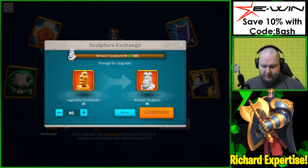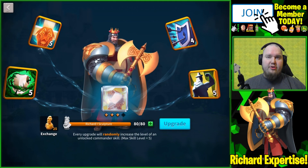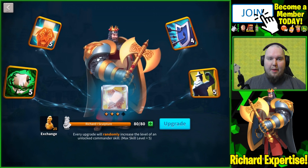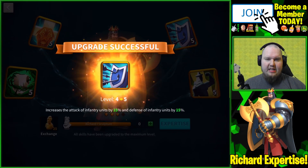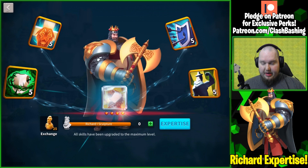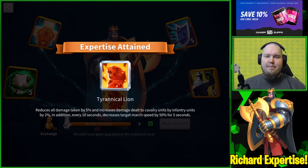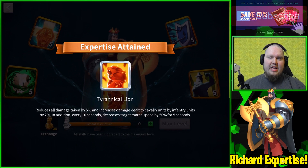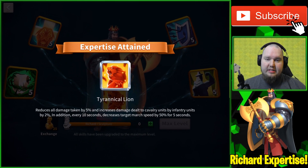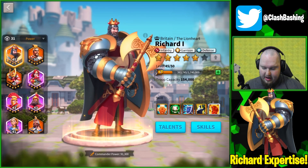We're going to go ahead and exchange all of these. If you don't know, you can't get Richard from gold chests — you have to get him from the wheel, but you can use gold blanks on him. We're going to upgrade to max out Richard, get that last skill maxed out — our very first max-skill legendary commander. Unlocking that Lionheart ability for the expertise, increasing damage dealt to cavalry and infantry units by 2% and slowing them down as well.